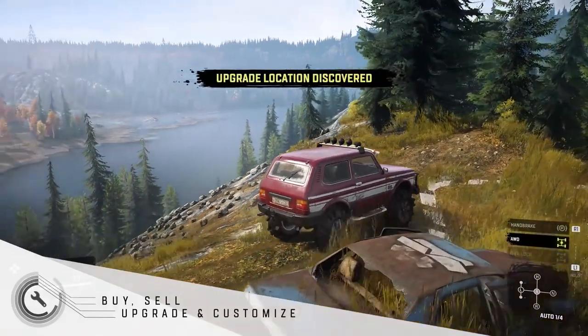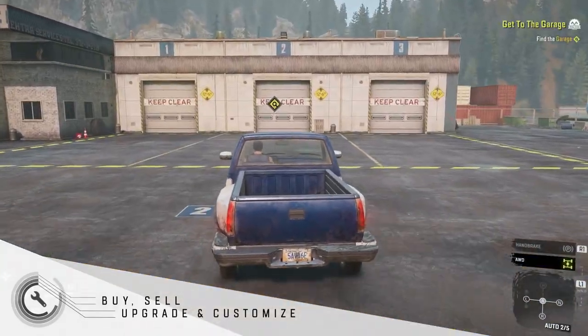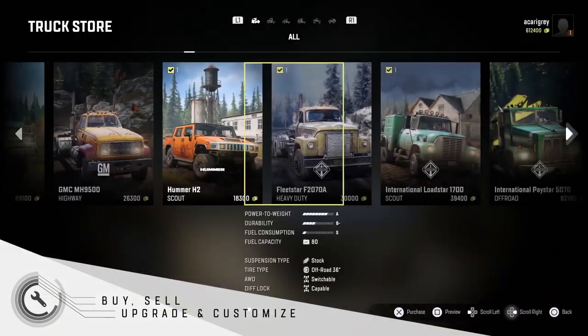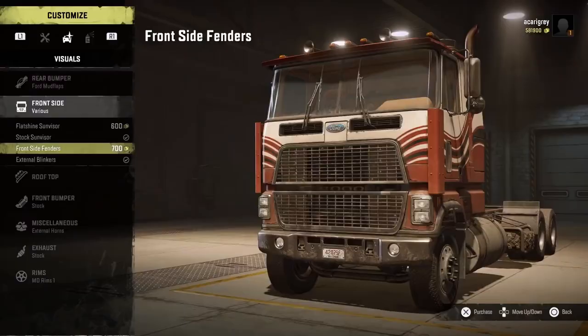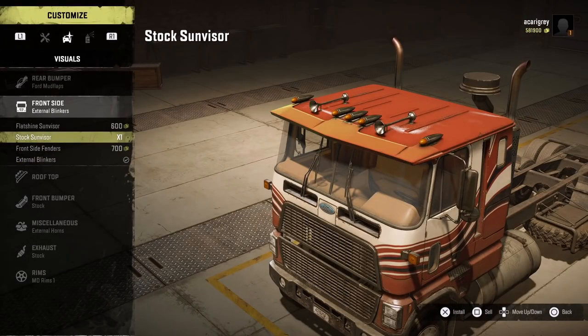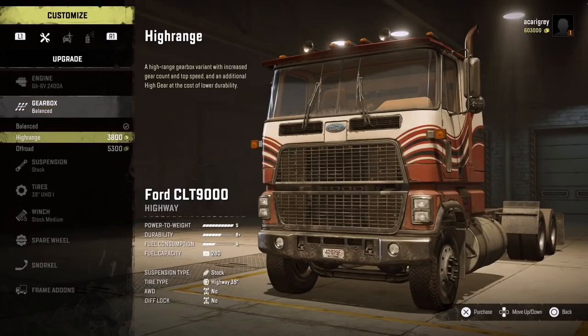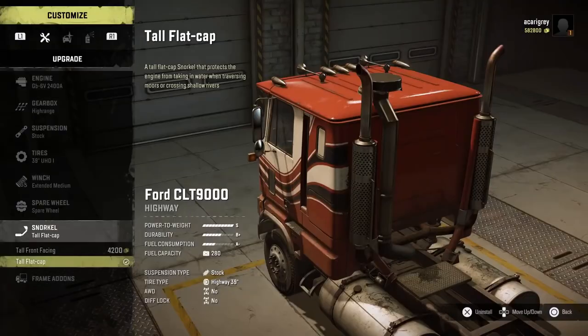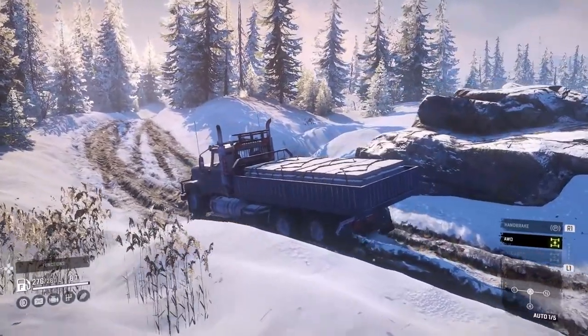Buy, Sell, Upgrade and Customize. The rewards from contracts and activities can be spent in your garage. Here you can purchase new vehicles to expand your line-up, upgrade their parts and customize them visually. Your favorite vehicles can be improved to tackle tougher terrain, with bigger engines, new wheels or suspension and even a snorkel for braving river rapids. You're going to need all the power you can get to tackle some of the more challenging objectives.